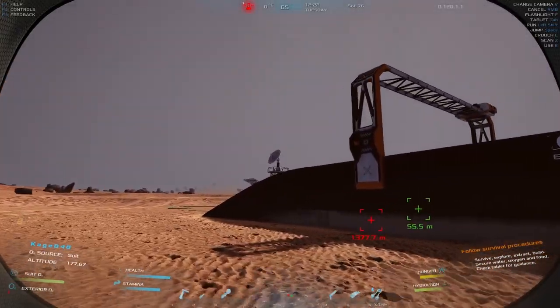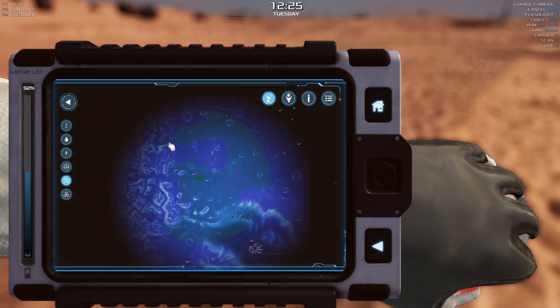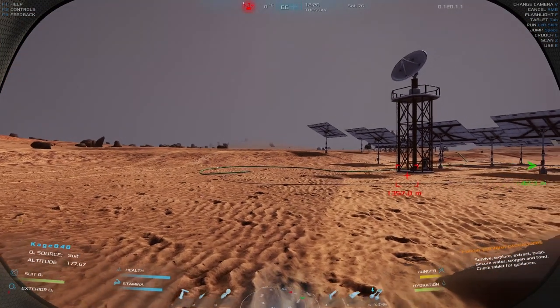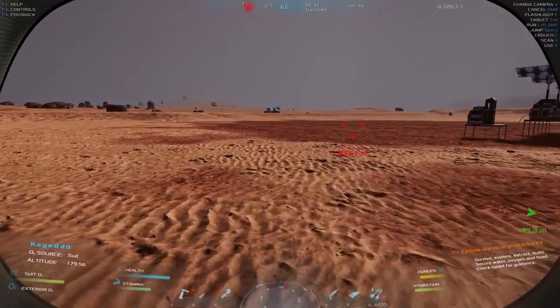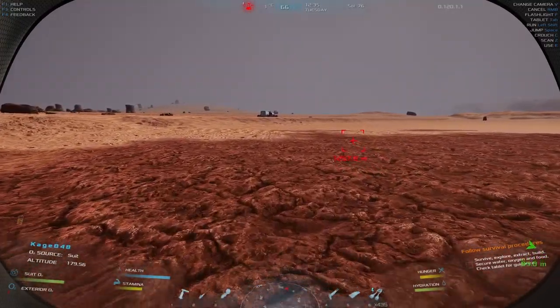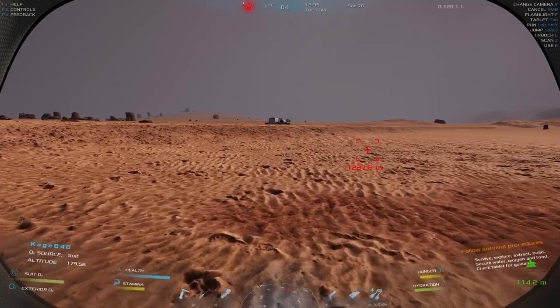Could I put antennas up all over the map and extend range everywhere? From what I understand, this extends the rover's usable area to this region. I think mountains might block it over here. Could I put another antenna over there and extend the range further - all the way across? I'd basically just need a small solar panel to power it, maybe a solar panel and a battery.